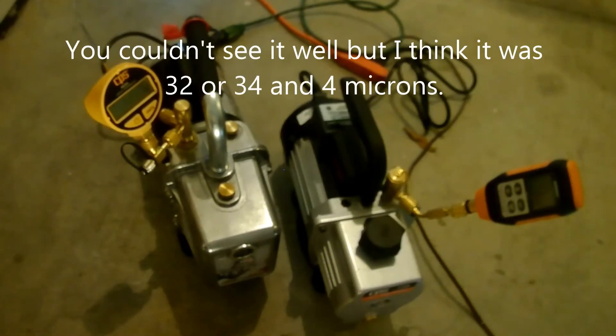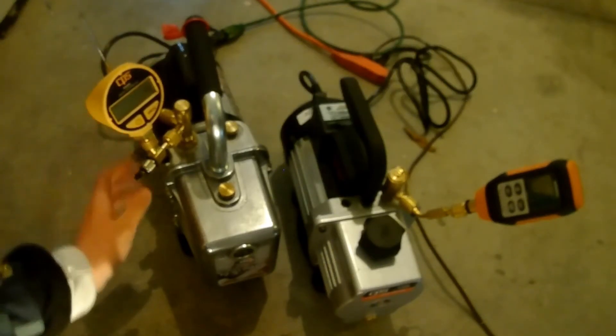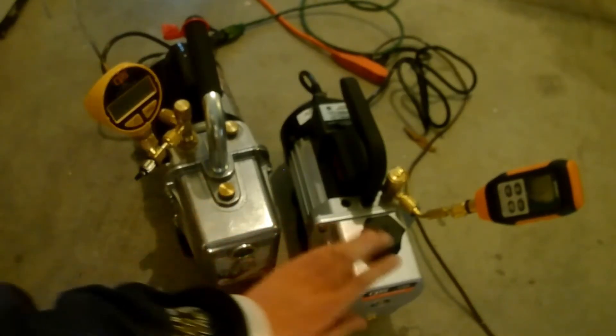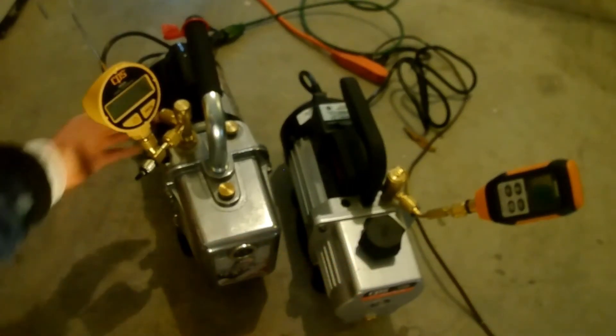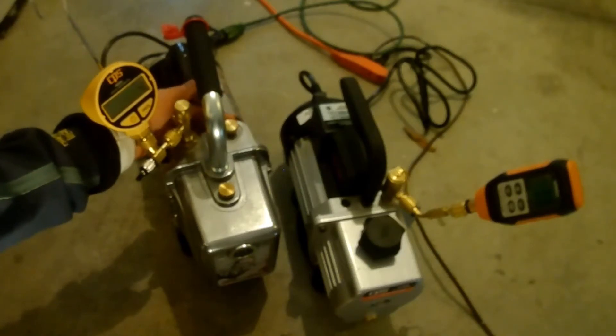It's very obvious who won — the JB won. This one is 3 cubic feet per minute, but mine is at 6. I think this reads 3 when the gas ballast is open. I'll just open it right now.